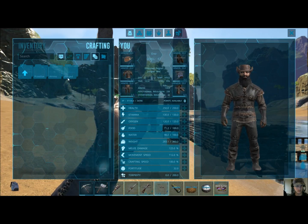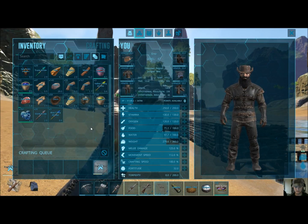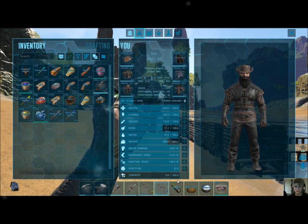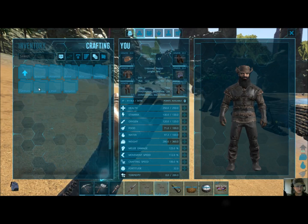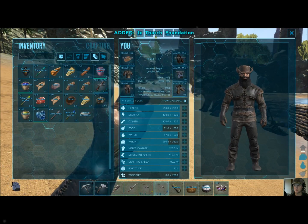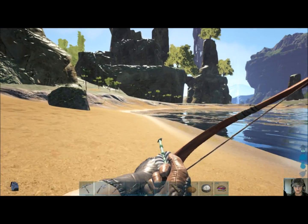Can I make another bow then? I can. I have the yellow on that one. I might want to make a thatch foundation — not furniture, structures — thatch. That way I can put the table on it. I do got metal. Alright.